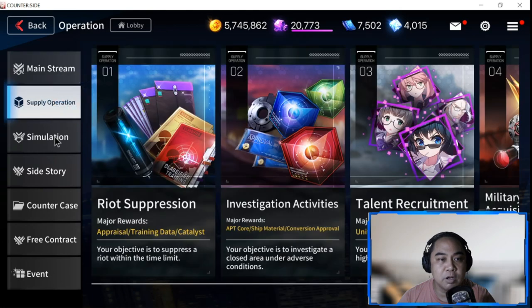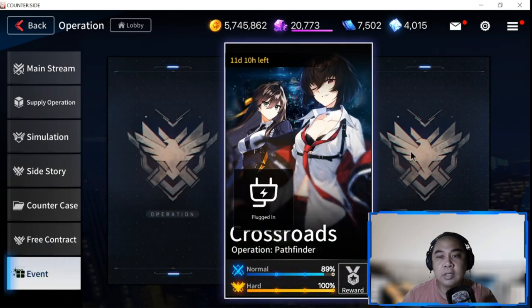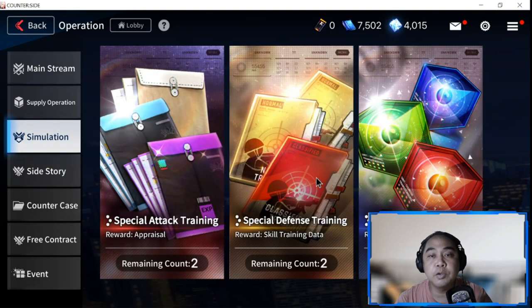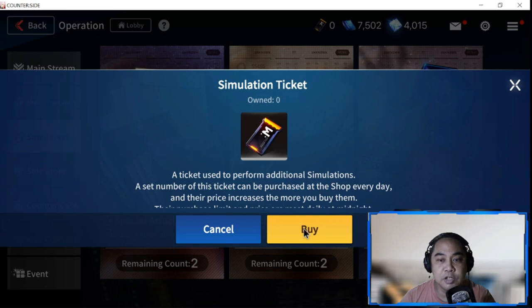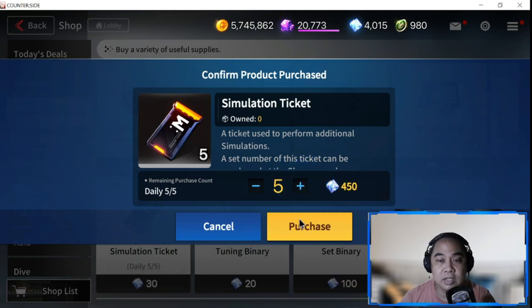Once you're done collecting, inspecting, and checking out your missions, go to the normal grind of Operations. Operations is your main story - you have Mainstream, Supply Operations, Simulation, Side Story, Counter Case, Free Contract, and the current event Crossroads. In Operations, prioritize two things: first would be Simulation, because that's where you get the biggest haul of materials and items. These are mostly two per day - try to clear up to the last level.